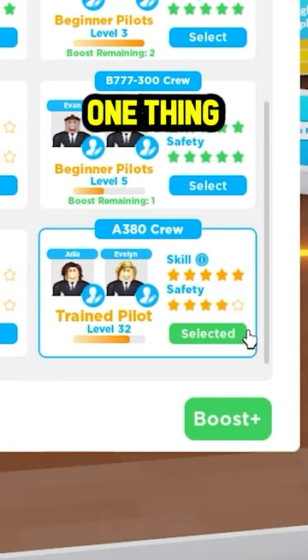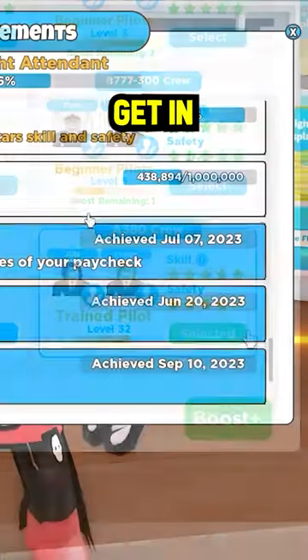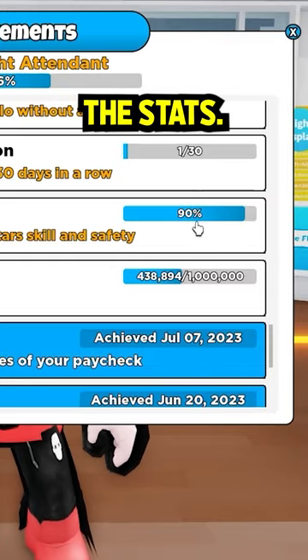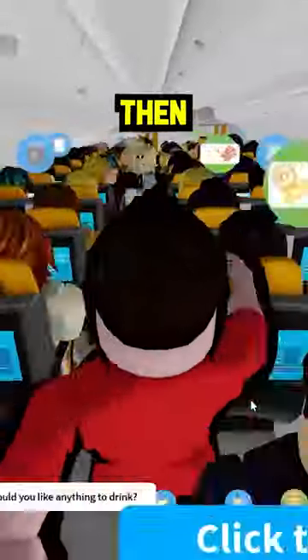You can compare the two pilot stats, but there's one thing that makes it really easy to track your progress toward getting max pilots: simply checking the achievement for max pilots. This gives you a percentage number, which is much easier to track than the stats. So we created a flight, got everybody on board, served them, then landed the plane.